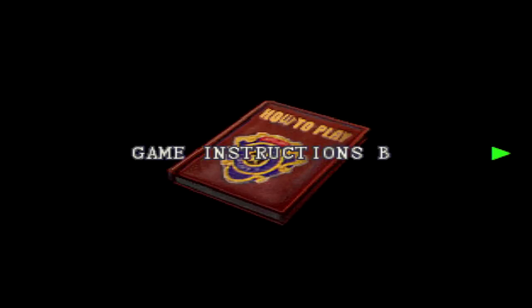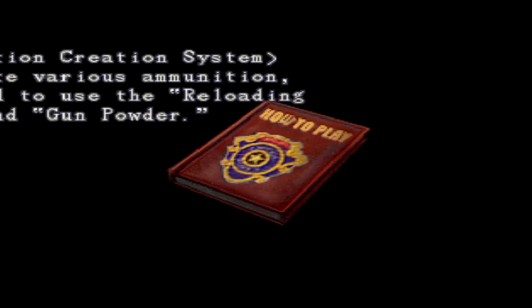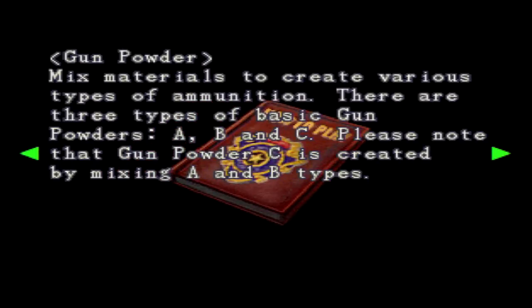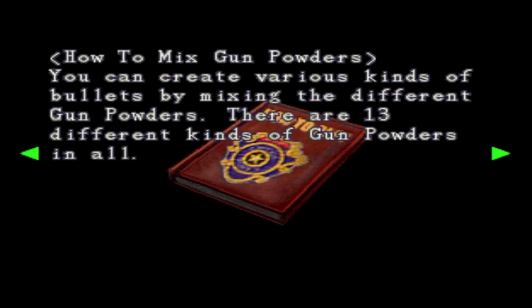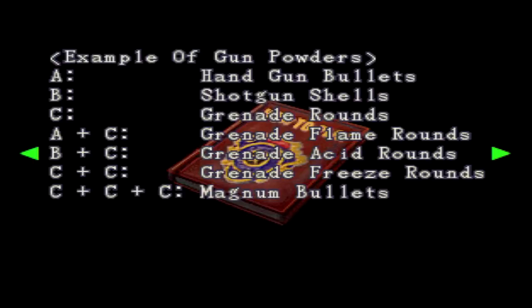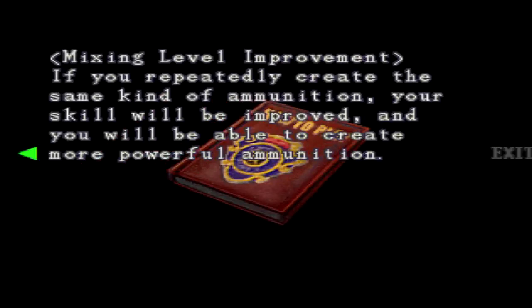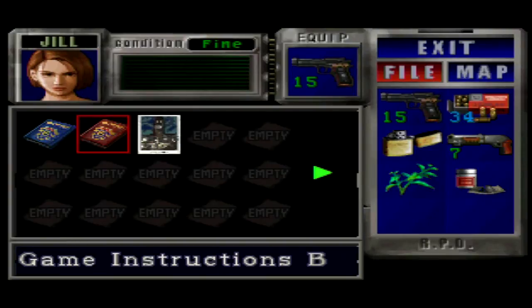The gunpowder system - this is just beautiful, I'm getting schooled. Ammunition creation - various ammunition needs to use the reloading tool and gunpowder. There are 13 different kinds! A is handguns, B is shotgun shells - probably going to make those straight away. A and C makes grenade flame rounds, grenade acid rounds, magnum rounds. Nice. If you repeatedly create the same kind of ammunition, your skill will be improved and you'll be able to create more. That's pretty friggin' neat - I'm liking this system.